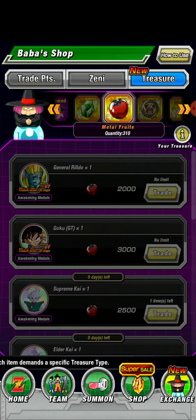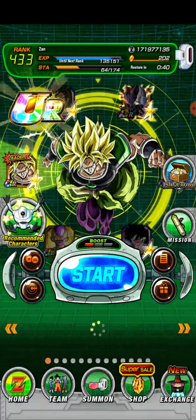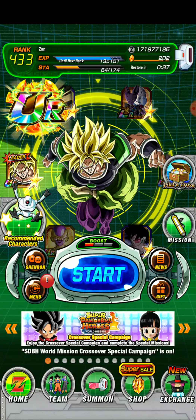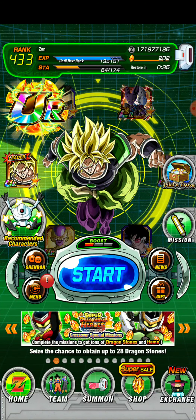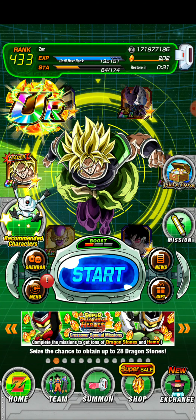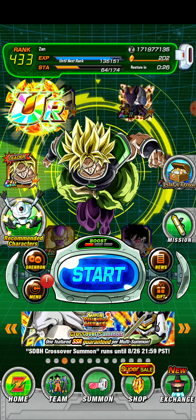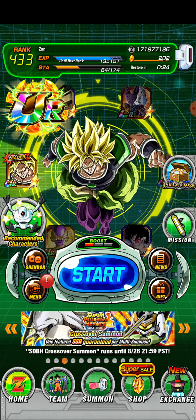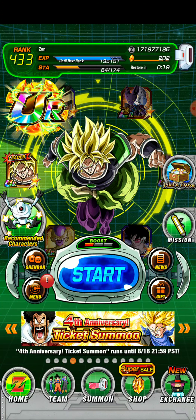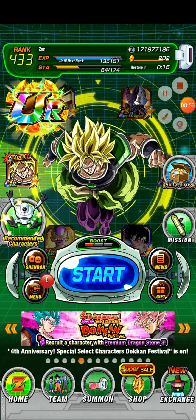There are no metal fruits anymore and no Hercule badges — everything is gone right now. Hopefully earlier you got rid of all your anniversary coins. The anniversary is over, there are no more coins, and if you don't use them there's no reason to have them — as far as we know. That's going to be it. I got some more grinding to do myself. Thank you all for watching, and I'll check you out later. Peace.